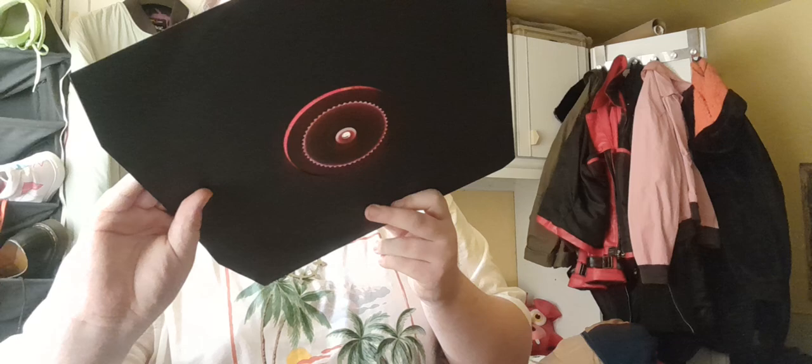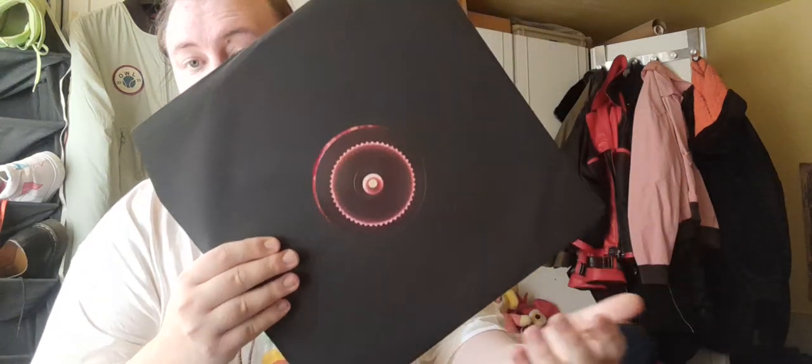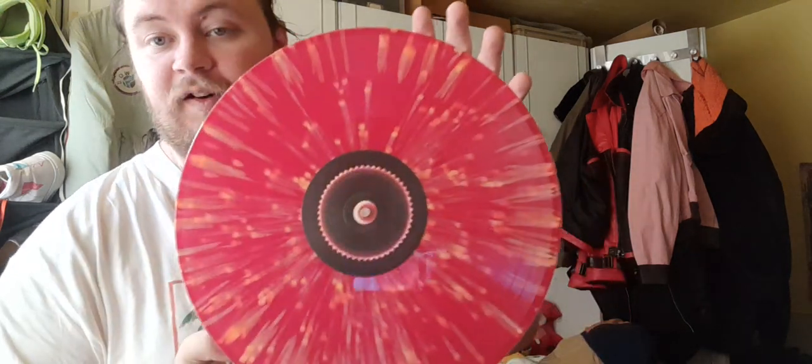Alright, moving on to the next one. Here we have Side D... Side C. Side C is quite plain, I'll admit, when in contrast with all this geometrical shapes on some of them. But it is nice to sort of break up the artwork at times. And then taking this one out — it's essentially the same thing: a deep wine red sort of colour with a nice splashed explosion effect added on top. I really like that.